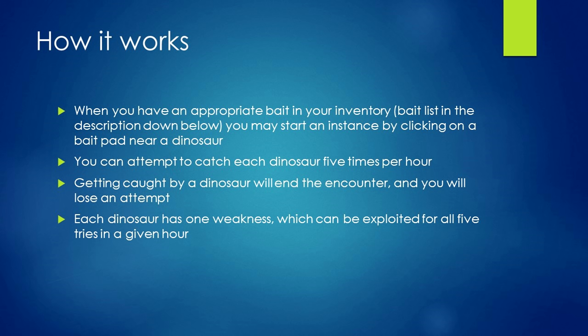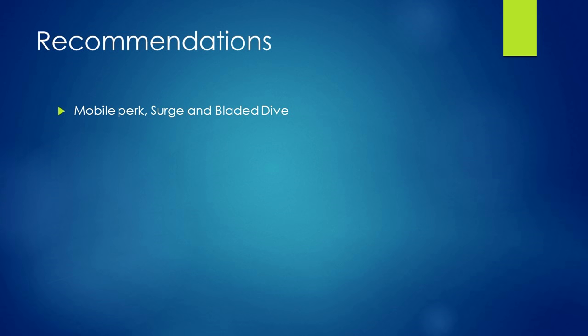I've put a bait list in the description down below. When you have an appropriate bait in your inventory, you may start an instance by clicking on a bait pad near a dinosaur. You can attempt to catch each dinosaur five times per hour. Getting caught by a dinosaur will end the encounter and you'll lose an attempt. Each dinosaur has one weakness which can be exploited for all five tries in a given hour. The only thing I would strongly recommend is the bladed dive ability, although the mobile perk helps a lot too, and double surge will come in handy if you've got the money for it. In this video, I'll be using mobile perk, surge, and bladed dive, but no double surge.